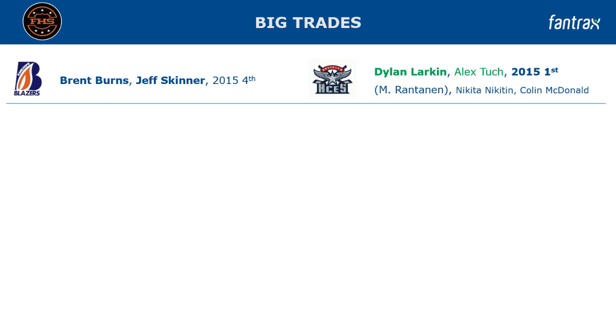Greg could have been more patient with his 2014 draft picks. He trades away one of his top selections in the offseason, getting back Brent Burns and Jeff Skinner. The Blazers gave away two prospects from the first round and some roster players. The first round pick in 2015 turned out to be Mikko Rantanen — quite a hefty price to pay for Burns and Skinner. I don't remember if Burns was a pure rental or had one more year, but still a big price.